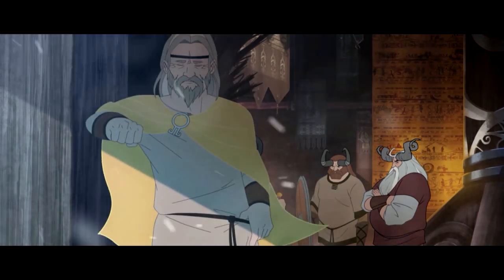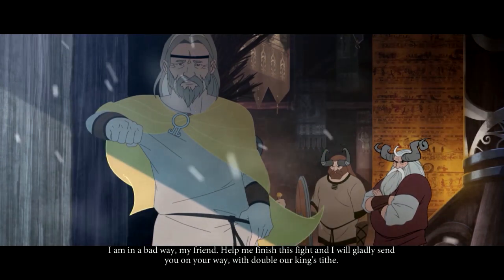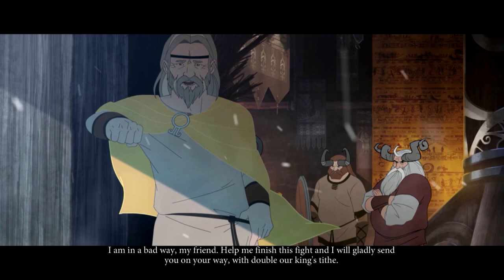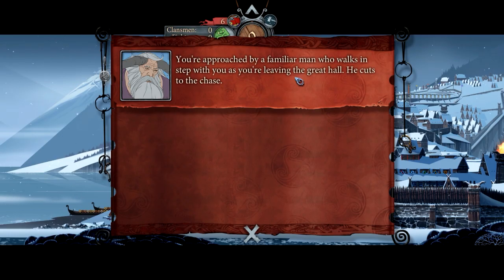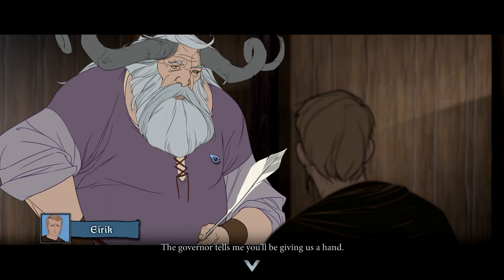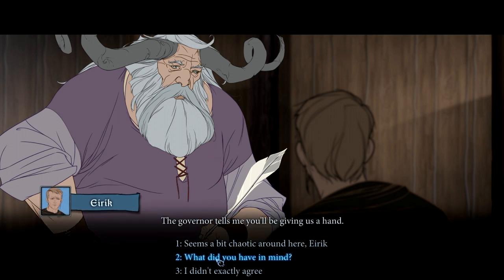That voice acting. 'I'm in a bad way, my friend. Help me finish this fight and I'll gladly send you on your way with Dorpalurra King's Tithe. Only the sun has stopped.' You're approached by a familiar man who walks in step with you as you're leaving the Great Hall. He cuts to the chase: 'Iric, steward of Strand — I manage the governor's business. Ubin, is it?' 'It is.' 'The governor tells me you'll be giving us a hand. What did you have in mind?'